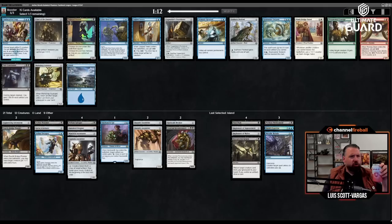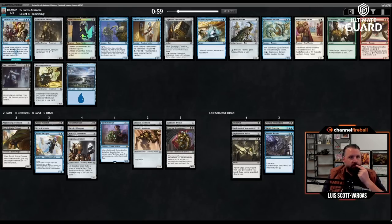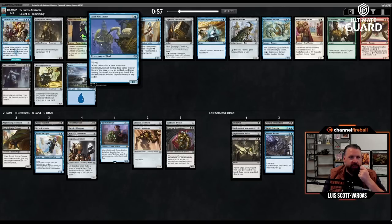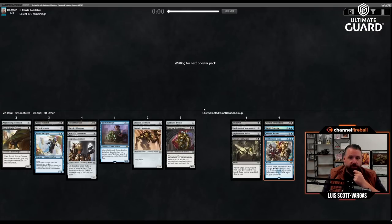Confiscation Coup — we're taking this. Five mana: choose an artifact or creature, you get four energy, and you can pay energy equal to its mana value to gain control of it. There's also Chief of the Foundry and Glint-Nest Crane — those were some good constructed cards too. But Confiscation Coup is just a bomb.